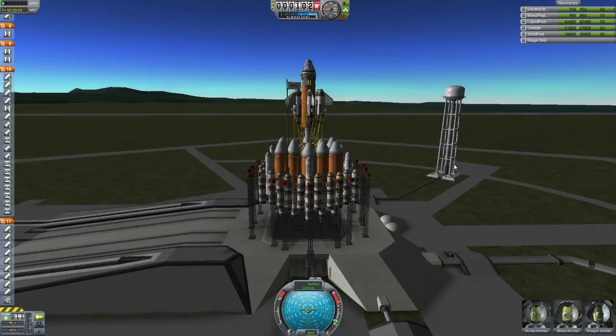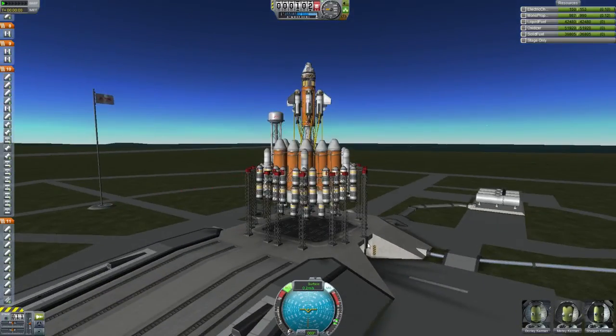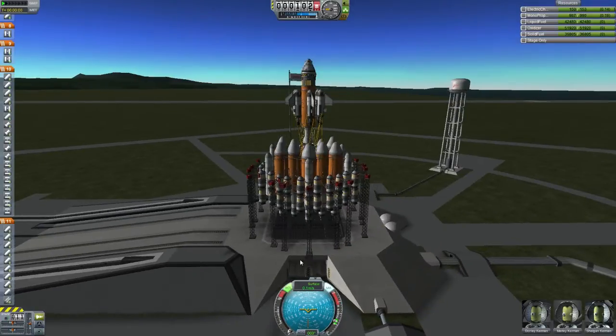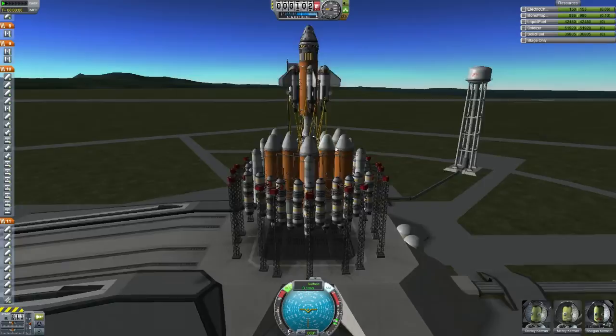Let's set her up — SAS on, RCS on. I believe by the loading indicator that this is like 550 parts, so yeah, it's a lot of stress on the machine. You can actually see that this is now extending off the launch pad — they had to build a special bit of the launch pad just for this. It is still jostling, it is still shaking. I am concerned for its life, but we'll see.